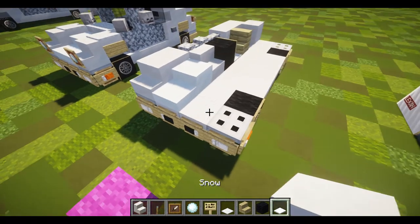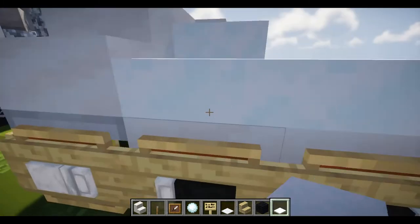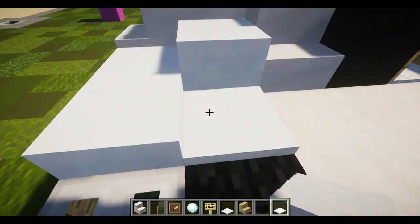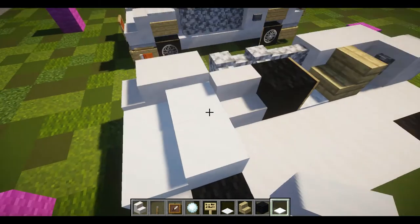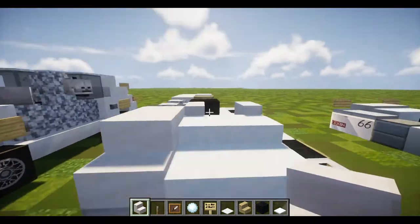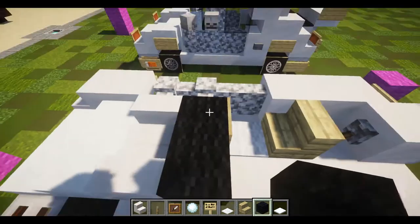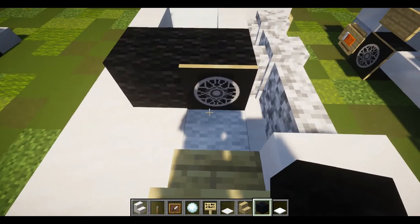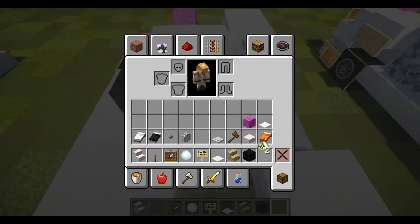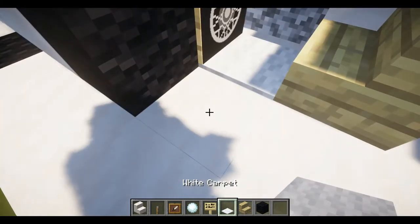To start the second layer, grab some snow blocks — or snow dustings, whatever these are called — and place down one, two, and three on one side, then mirror it to the other side so it's right in the middle. Then place another block of one through six. Now place two stairs facing away from each other, and behind those two stairs there should be two black wool. Once those stairs are placed, put down a row of one and two black wool. On the left side where the driver is sitting, place one item frame with a wheel hub inside for the steering wheel.